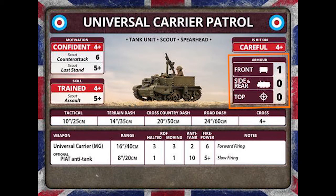Turning over to the armor: we have a front armor of 1, side armor 0, top armor 0. For unit points, we have 3 universal carriers for a total of 2 points — that is a great buy for any British formation. This gives you the scout and spearhead rule. One of the main advantages of taking this universal carrier is that it's so cheap and it can still contest objectives.